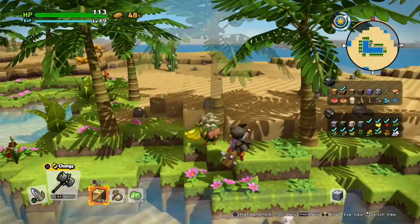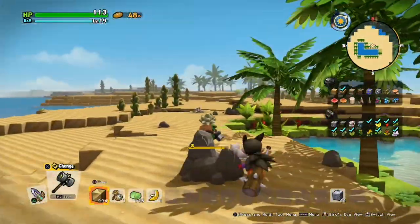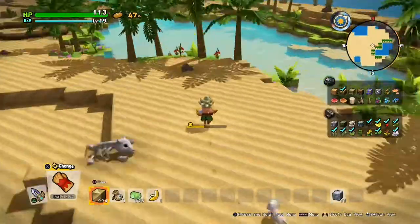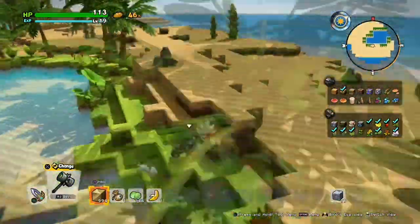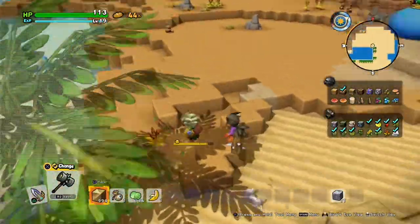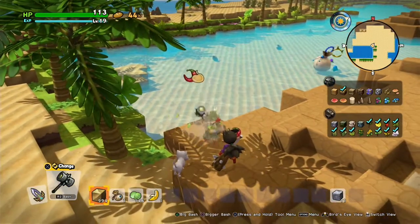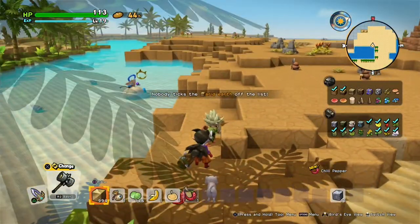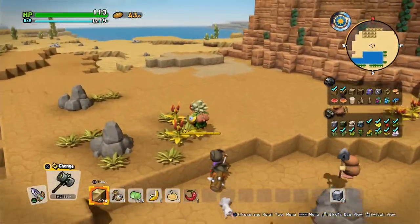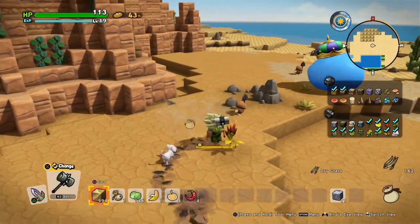Banana — check that off. Make sure you gather any materials you have not yet acquired, just so you've got a good amount in case you need them for the future. As you can see there's a king slime, a super strong monster. Here's chili pepper — tick that off. You also have avid earth ticked off. The chili pepper you'll find growing on avid earth blocks, so make sure you smash some of them and gather some of the chilis.